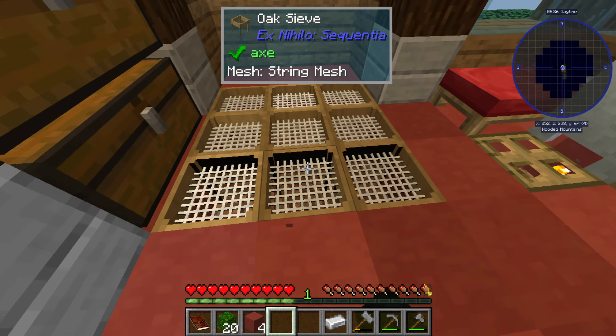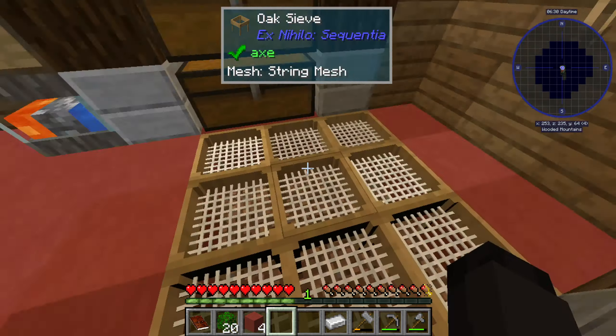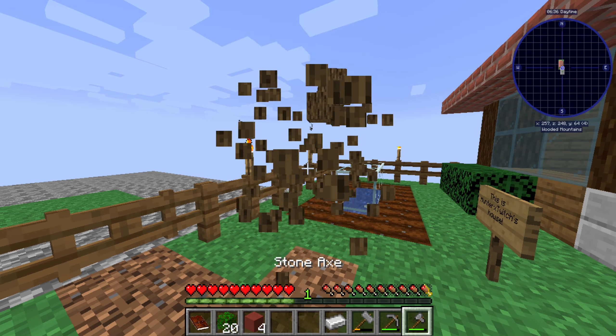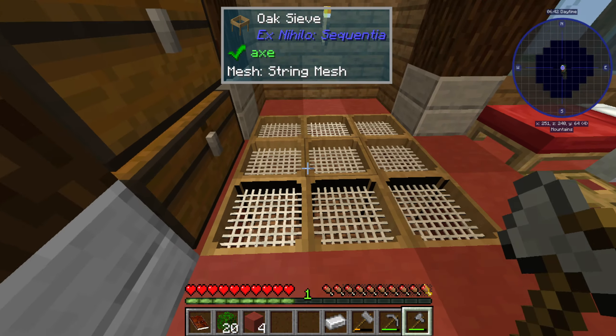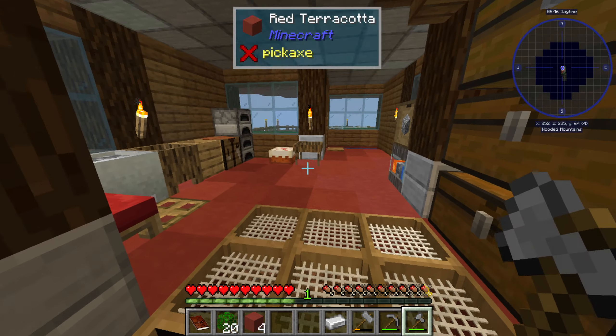I'm curious now — can you do custom stuff inside the sieve? I don't think so because it only allows certain things. That would be really awesome if you could make your own custom meshes — really sick if we could have that as a feature for modpack creation. Like our own ExNihilo mod with custom meshes for different resource tiers.